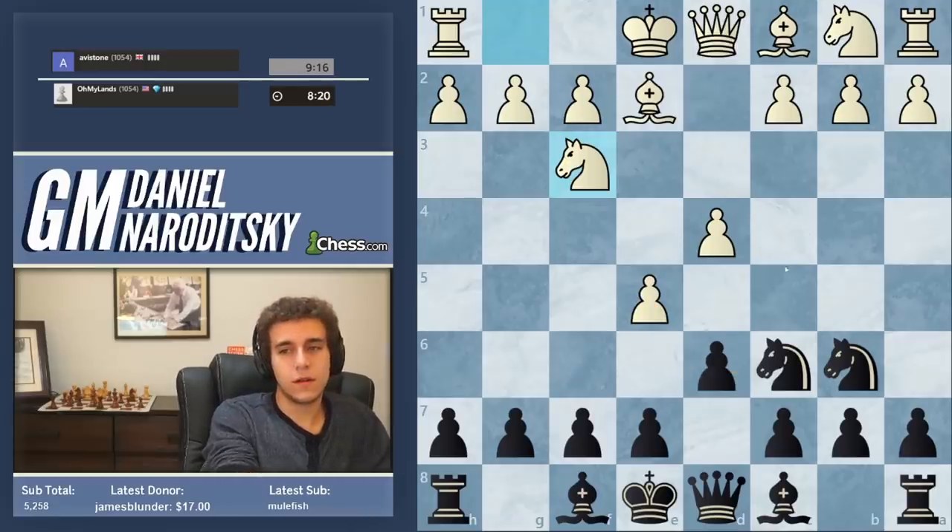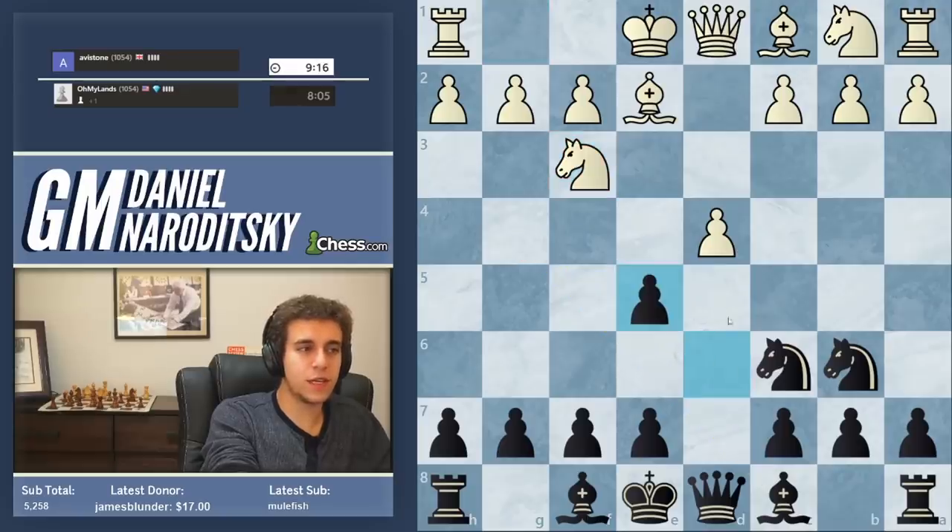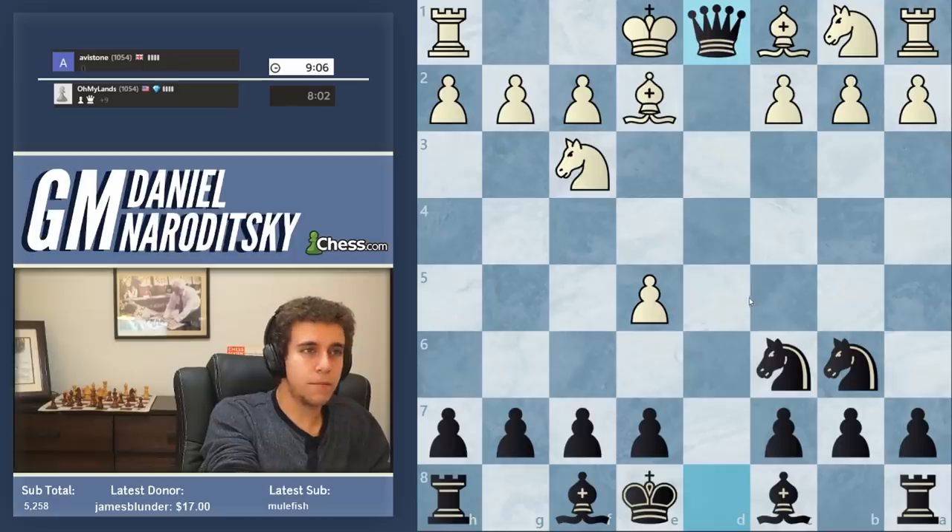Knight f3 instead. Now we need to transform the position. The obvious move is bishop g4, and there's nothing wrong with it, but in the spirit of positional chess we should take this opportunity to take on e5 and go into an endgame. The point is that after he takes with a pawn — if they take with a knight, knight takes d4 wins a pawn — but if he takes with a pawn and he does, we take the queen, and this pawn on e5 becomes a huge weakness.